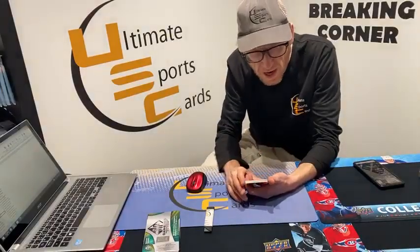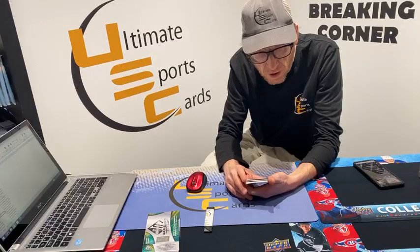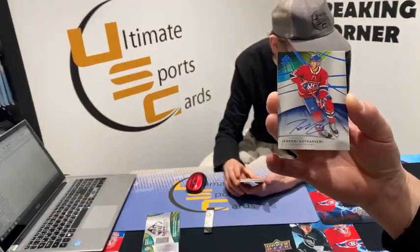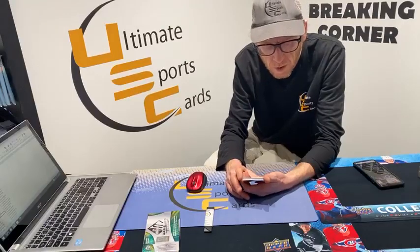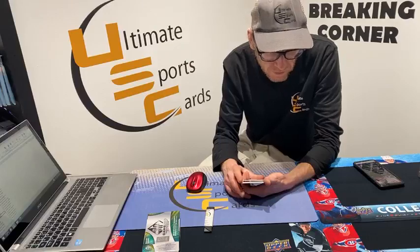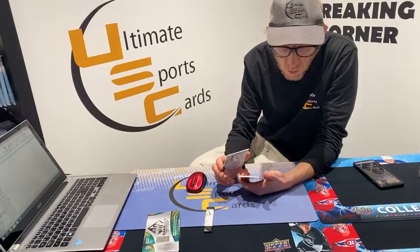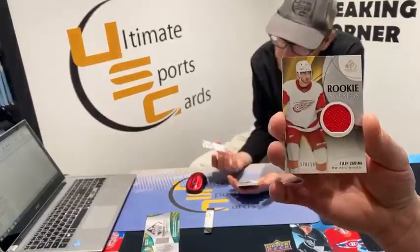We got an autograph — not a rookie, but an autograph nonetheless of Montreal Canadian Jesperi Kotkaniemi. I forgot about him. Goes to you, GG. Rookie sweater jersey card, 178 out of 199, Detroit Red Wing Filip Zadina — very cool, goes to Jill D. Showcase standout patch piece of jersey and it is the Minnesota Wild Matt Dumba — Tyler H, goes to you, buddy.